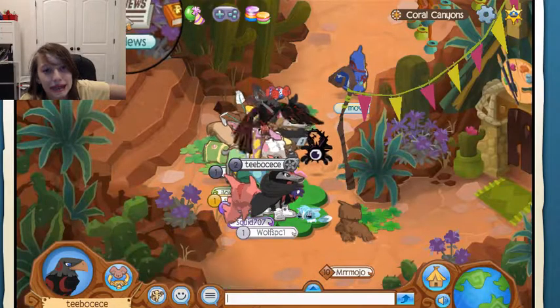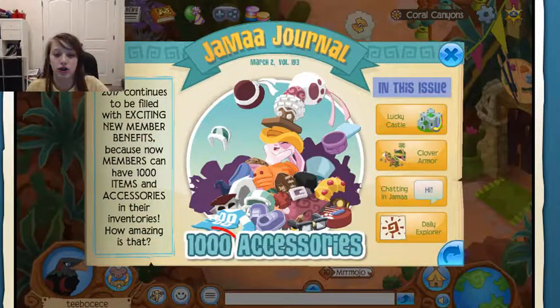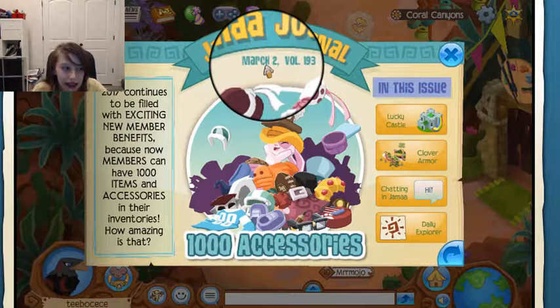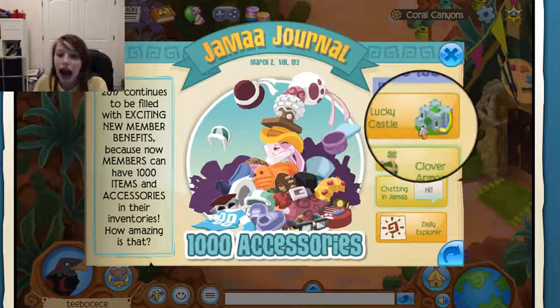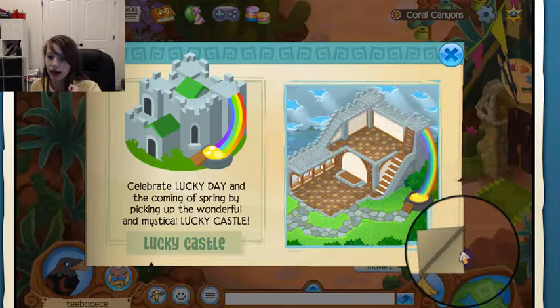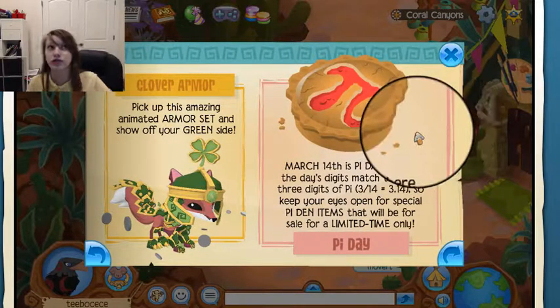But that's not what I'm here to talk about today. Today I'm here to talk about the amazing update: 1000 accessories! I always run out of accessory spaces. Also, a Lucky Castle — we've been wanting one of those for a long time.